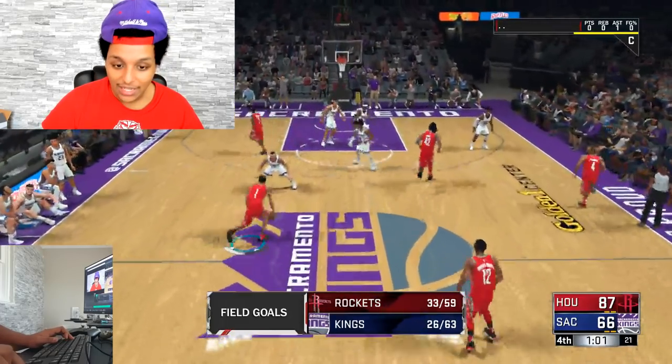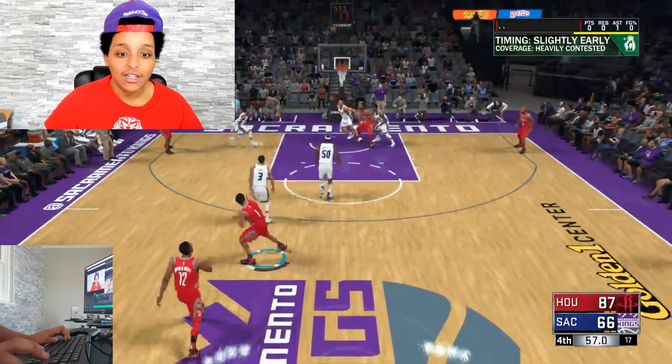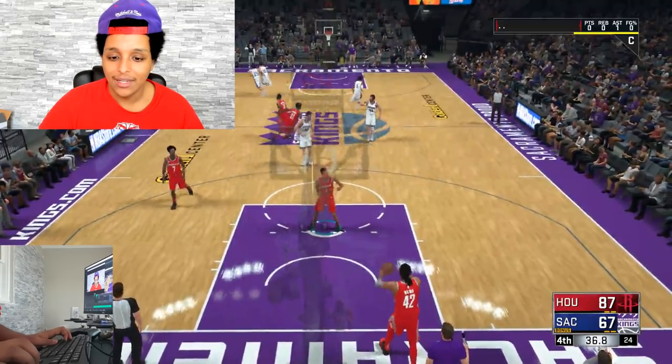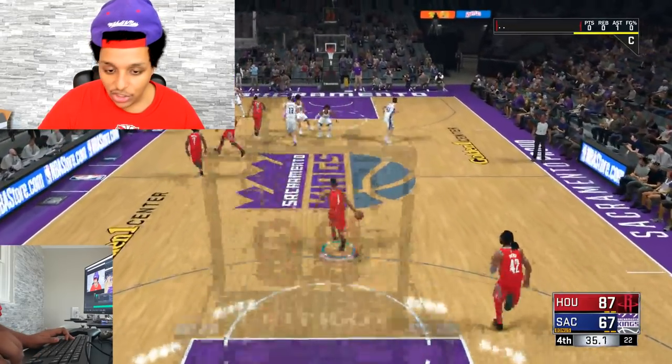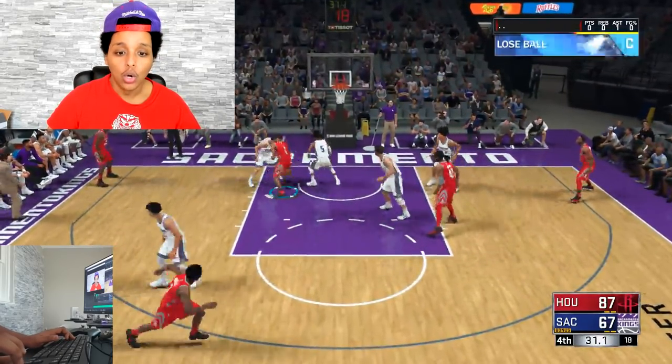So if I hold the sprint button and then click this, that's the crossover. Oh, snatch back — no way. Oh my god. I did a snatch back. Kick it right here, man. You know I'm going to do some snatch back cheese. Hold enter, sprint at him, get ready to press two, two, two, two. He's not going for it.